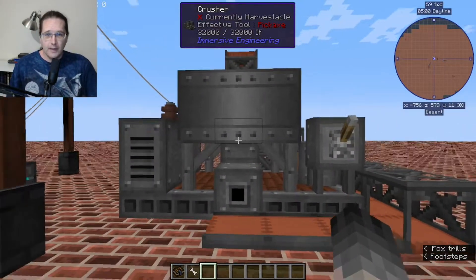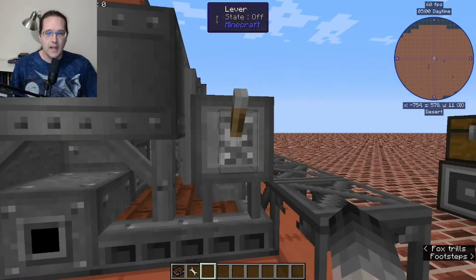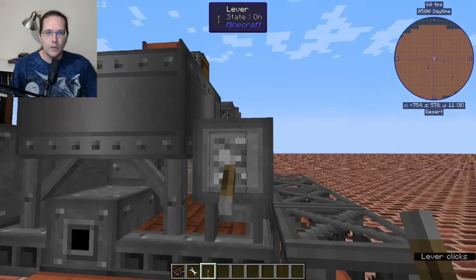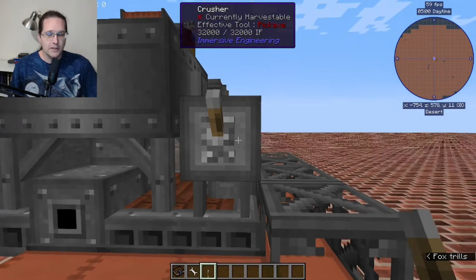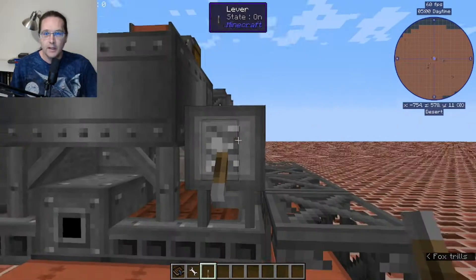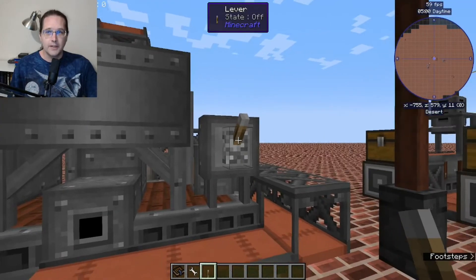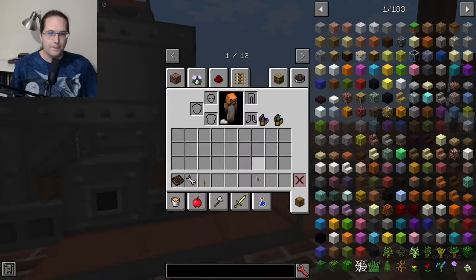Every Immersive Engineering multi-block has a dot somewhere on it. Anywhere you see this dot, you can place a lever onto it and generally, when you flip that lever, it will turn that machine off. It is possible to reverse the function so that when a redstone signal is applied, the machine is then turned on — you just whack that panel with your engineer's hammer. I generally like it this way because Minecraft levers are upside down, so this tells me the crusher is on and this tells me the crusher is off.